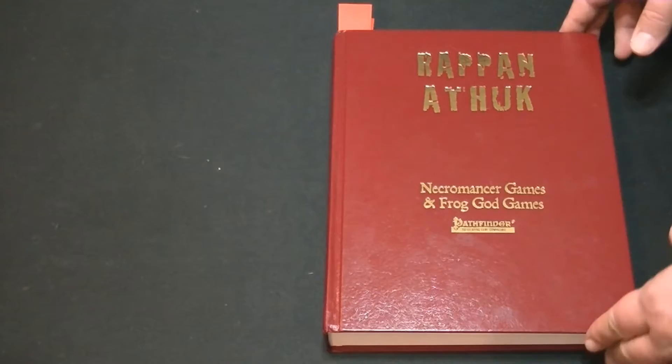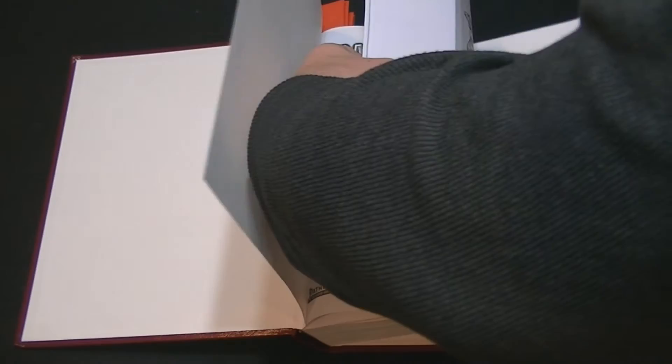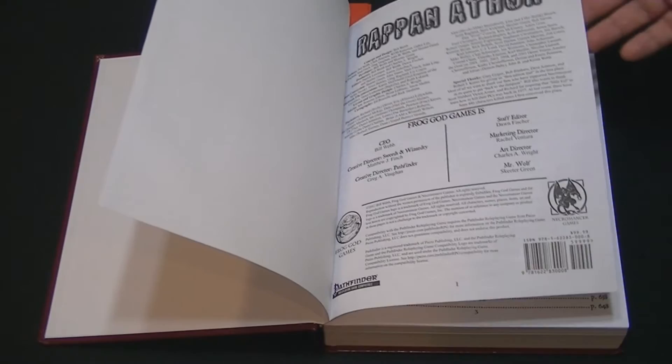Here is the giant book of Rappan Athuk — it has 665 pages or so. You're getting a lot of book for your money here.